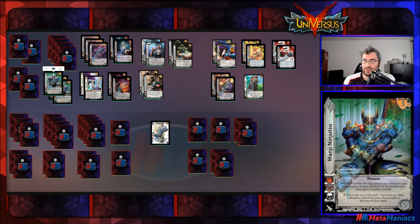Yoshimitsu's other foundation, Manji Ninjitsu, has the weapon keyword, a three-block, and a five-check at two difficulty. As your first form, add the top card of your deck to your momentum — helping with Ghost Thief Funeral's discard-momentum cost or powerful and EX keywords — or if you're Yoshimitsu, you can heal instead. It also has a second once-per-turn form: discard momentum to add one weapon card from your discard pile to the top of your deck. We run three copies.